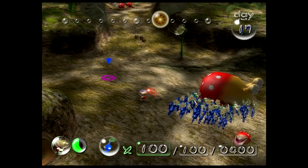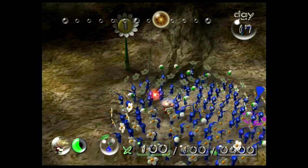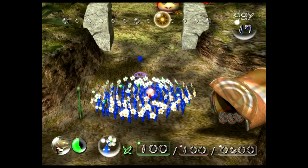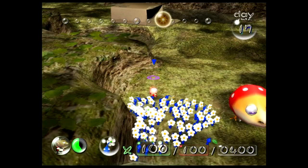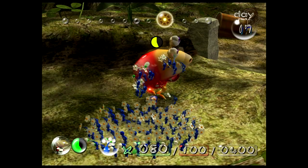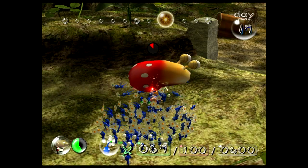No casualties. Alright, let's whistle these guys back — we don't need anyone carrying anything. We have not gone through this wall. We have opened it, but we have not gone through it ever. There are more Bulborbs there to kill, but that's not a problem. I think we'll be able to reach the boss today but we'll dedicate all of tomorrow to actually fighting it.